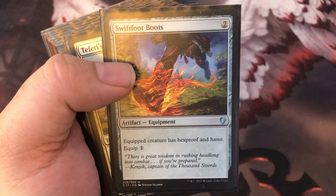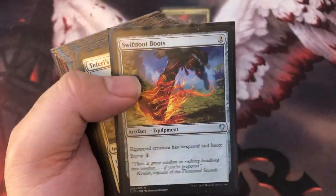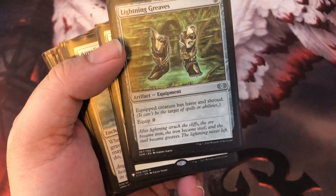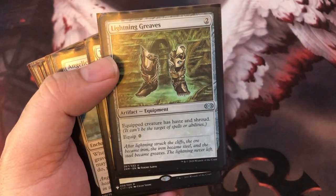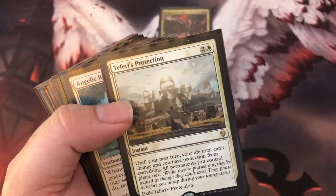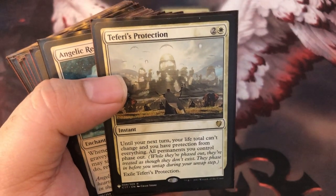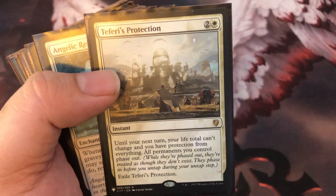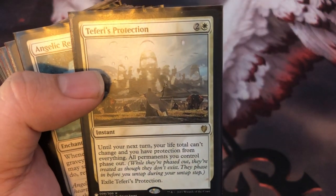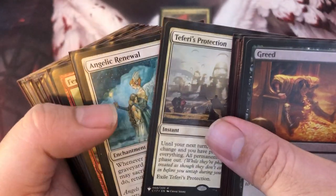Swiftfoot Boots — you want to get her out fast and attach some boots to her. Get her Hexproof, get her Haste. Let's swap Lightning Greaves in here as well — Shroud and Haste. We're not attaching anything else to her. Let's get her some protection. She's a beautiful girl, she needs protection. Teferi's Protection — she's a lightning rod, people want to kill her and kill you. You just leave the game for a little bit, come back and kill them later.